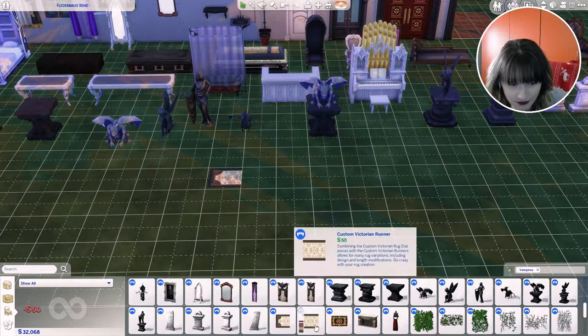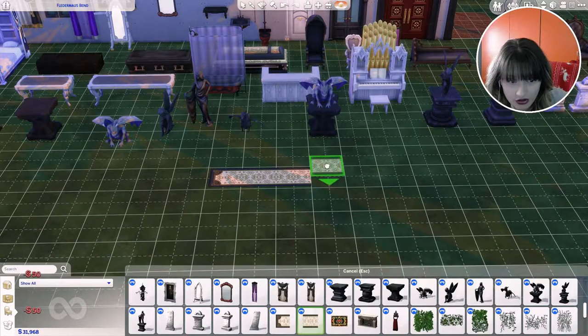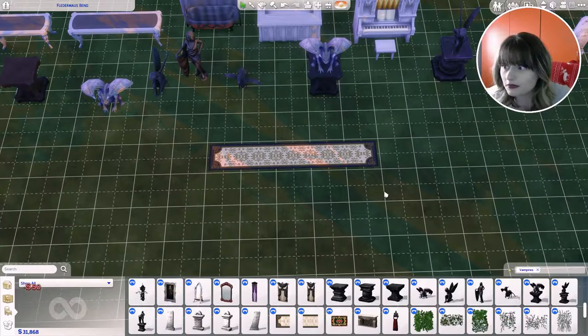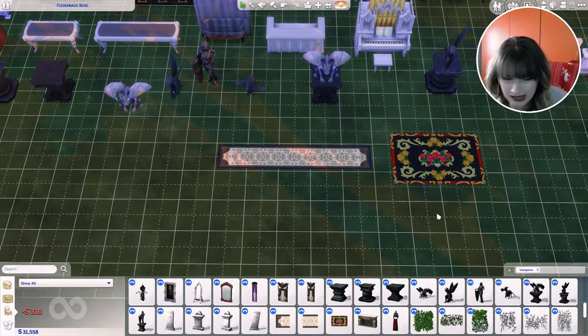We have a rug end and a rug center so you can make a larger rug by combining and turning them. Then there's a Victorian Floor Rug that I'm not a big fan of. And we got a fireplace which I really like.